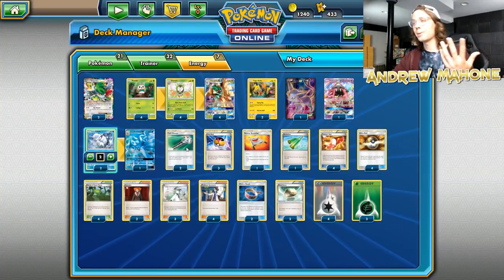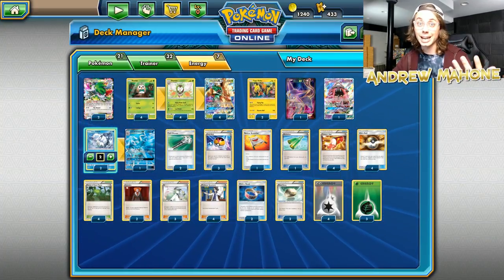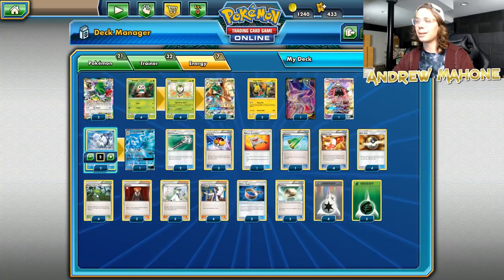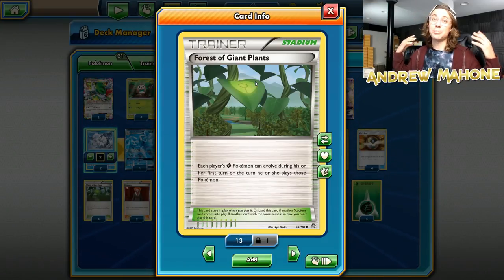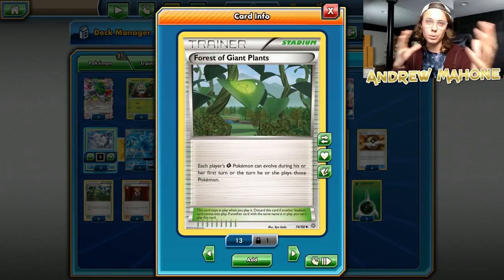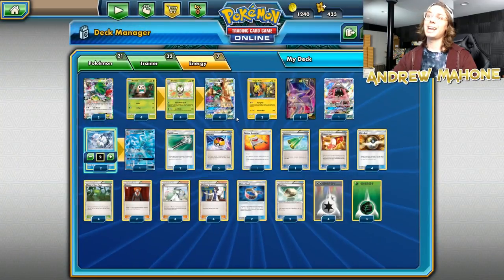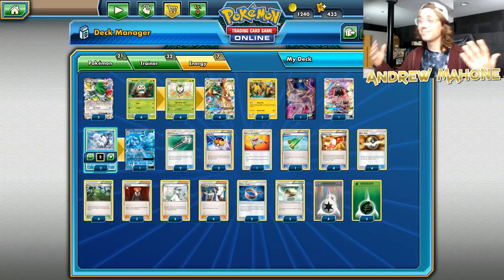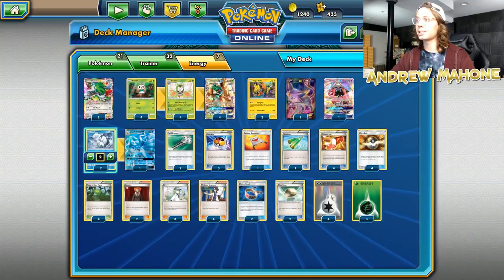Field Blower — good for removing Fighting Fury Belts and good for removing tools from Garbodor. Gotta play at least two; you can Hollow Hunt them back if you need more. Level Ball — we play three of those, just allows you to burn early and set up those Dartrix. Get those Rowlets into play along with Forest of Giant Plants, which is kind of the whole backbone of this deck. The whole deck works because Forest of Giant Plants exists. Next format, Forest of Giant Plants is rotating, so Decidueye decks are going to take a big hit. Level Ball allows you to burn through your deck with Forest of Giant Plants and get those Rowlets and Dartrix into play as quickly as possible.